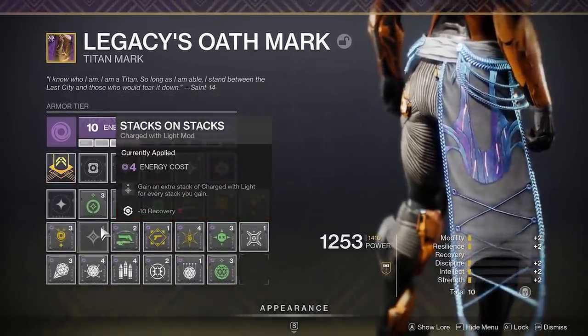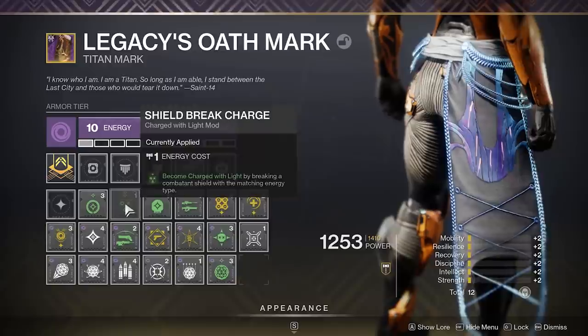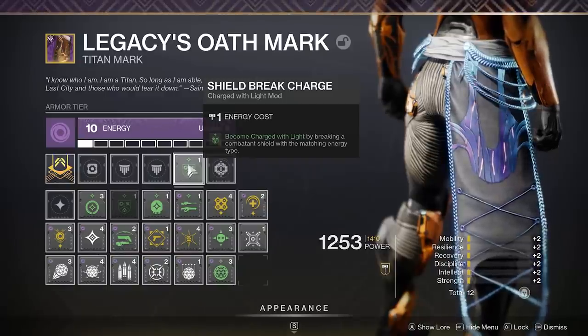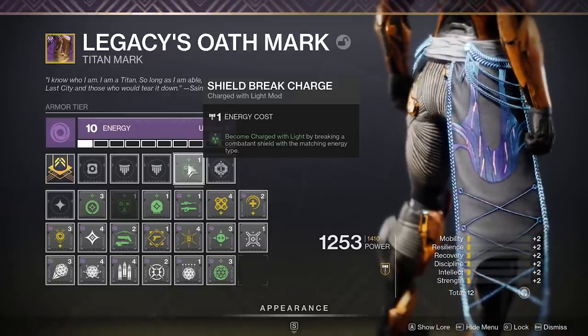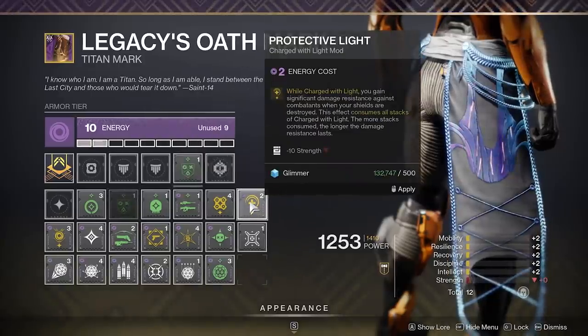When doing a bit more difficult content, I would often grab multiple mods that gave me Charge with Light, specifically Taking Charge AND Shield Break Charge. Shield Break Charge is great for any activities with match game because you are able to farm charges from enemies by breaking their shield, waiting for it to regen and then breaking it again. These 3 mods — Taking Charge, Shield Break Charge and Protective Light — were at my core while I filled up the rest based on the loadout I was using or the subclass.